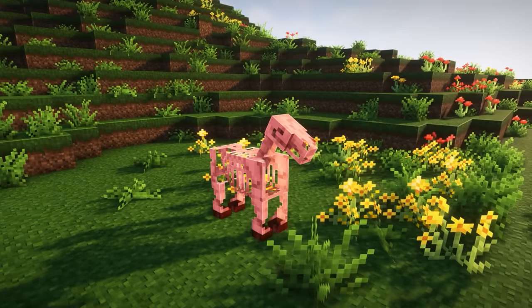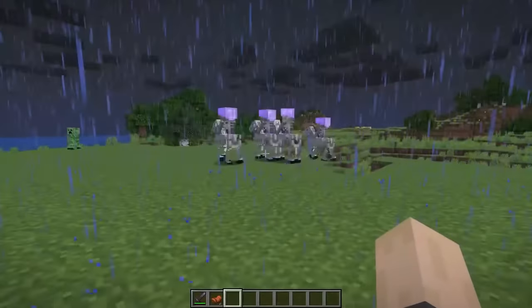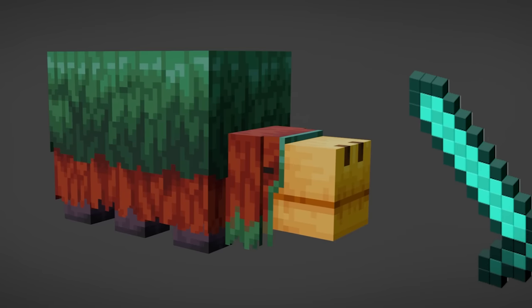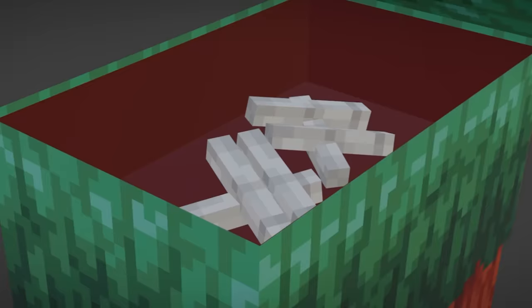I'd like to draw your attention to the skeleton horse. Basically, whenever lightning strikes, there's a small chance to spawn a bunch of skeleton horsemen riding skeleton horses. You see where I'm going with this? This hurts me more than it hurts you, Charles. So the sniffer is really fat, and I don't know how these legs even have joints. So I decided to modify the anatomy a bit.